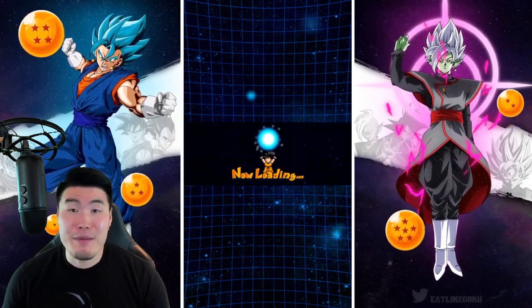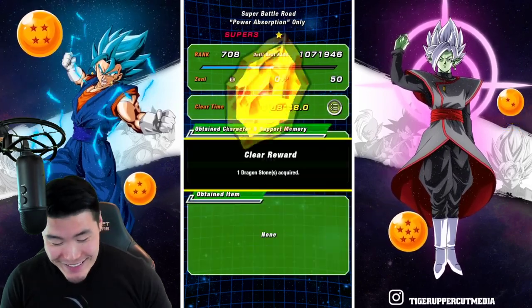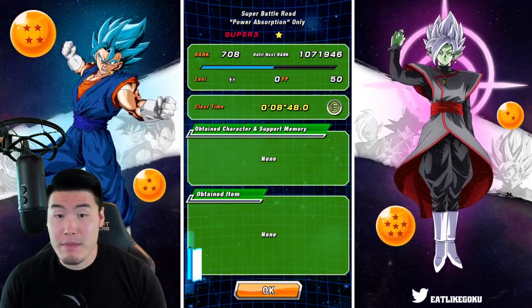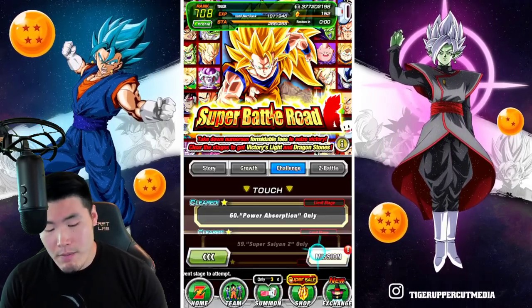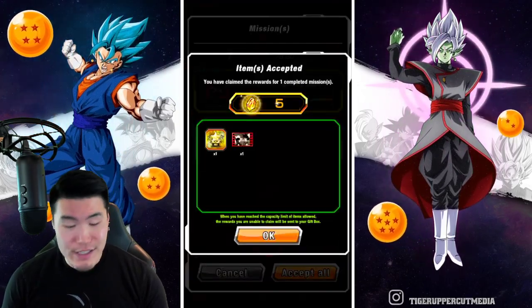He can put up bigger numbers than Raditz from time to time. So there you go, man — that is the Power Absorption stage. It took about 8 minutes, 48 seconds, which compared to a lot of people's times I've been seeing is pretty slow. But it's not a race — we're just going for the finish, and we got that.